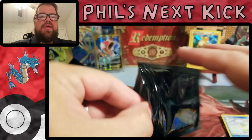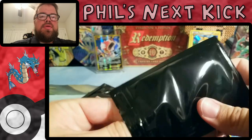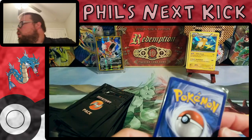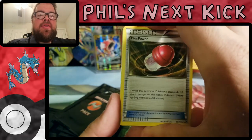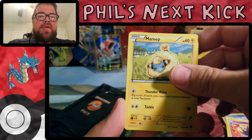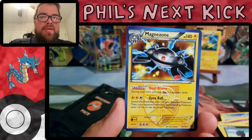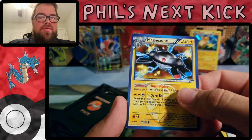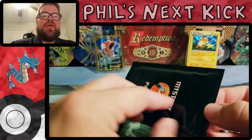I just have to pry this open a little bit more to actually get the cards out. Excuse me guys, I still have a bit of a cough from this cold I've had. Cosmoen, Mareep, Dino — oh, a Magnezone! It's a regular rare but that's one of the cool plasma ones. I like those blue borders, they're kind of neat.